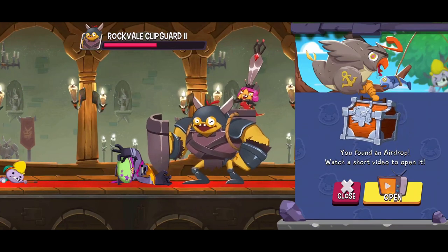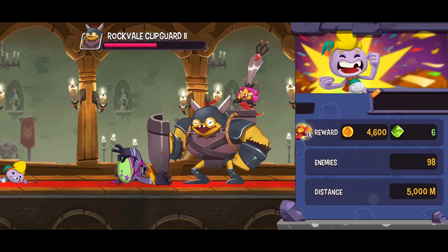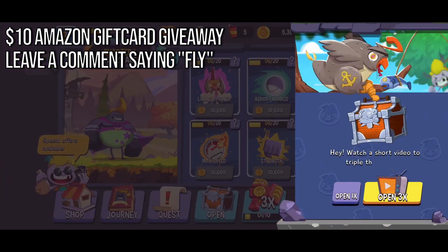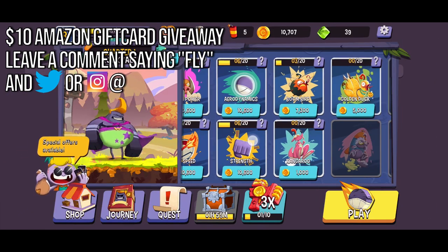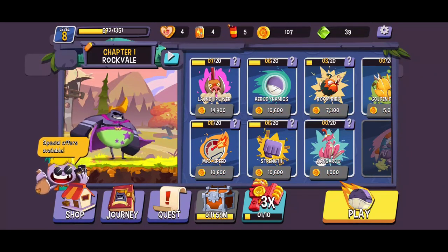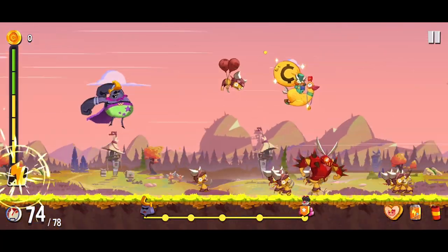So we have to do just as well one or two more times, and then we're going to kick that princess into the next castle. We've also found an airdrop here — we can watch an advertisement to open that one up. But of course we're not going to do that now because I promised you guys a giveaway. Simply leave a comment down below with the word 'fly' in it, and also remember to leave either your Twitter or Instagram username. I'll pick a random comment as a winner and reply to your comment and message you either on Twitter or Instagram.